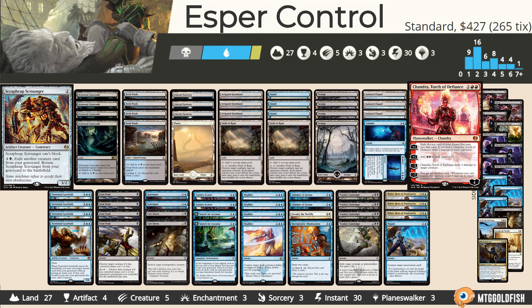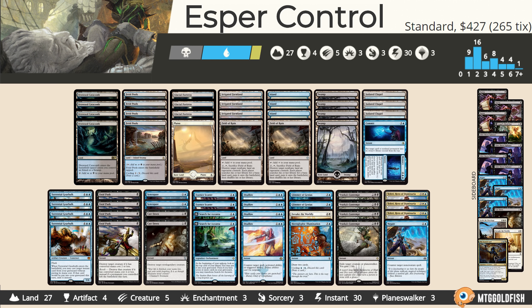The list I've got up here is based on a list by one Funk Master Jesus, I guess is how you pronounce that. Anyway, I've only made one change to the deck: to remove the singleton Jace's Defeat in the sideboard to add a singleton Settle the Wreckage, just as a hedge for those aggressive decks. But let's go over the rest of the deck here.